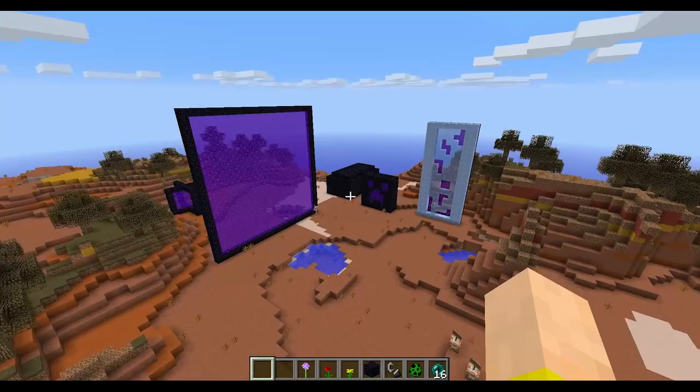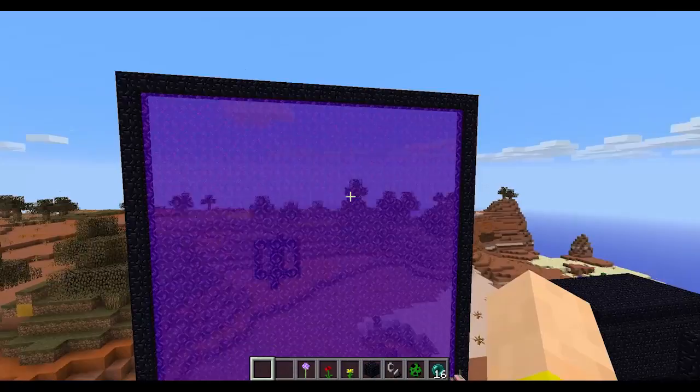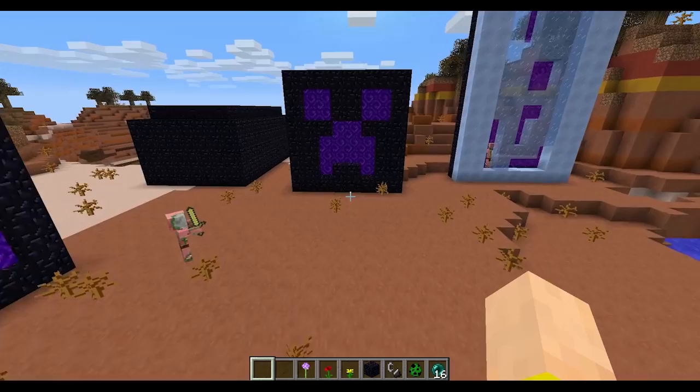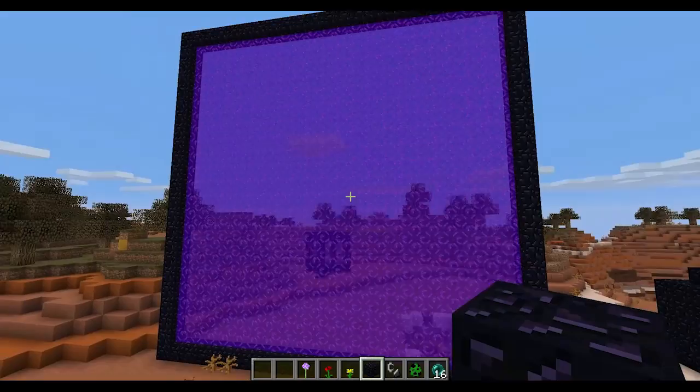Now you're going to see one of the other huge features that Dinnerbone added. Portals can now be anywhere from 4x5 to 23x23, and you can see this is a 23x23 portal here — it is insane. I've got a little creeper design here, which you can accomplish by making another portal layer in between and filling it in on each side. So you can build a big portal and design something around it.